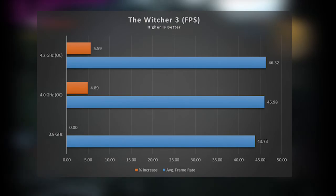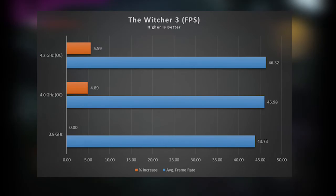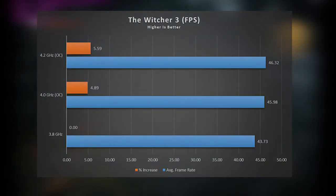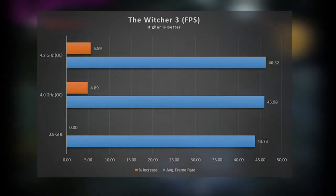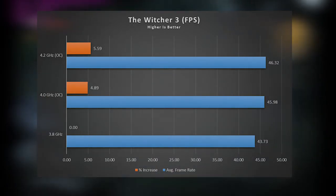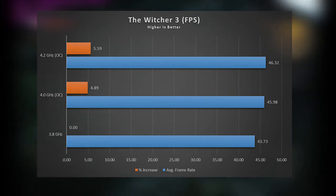The first game we tested was The Witcher 3. This game has always been GPU-bound on my system, except for a few intensive scenes in and around Novigrad where my FX4300 struggles to keep up with my GPU. We do not see a whole lot of improvement even when overclocked to 4.2GHz, as my GPU was always above 90% utilization when playing this game. CDPR have done an excellent job optimizing this game, as it completely maxes out both my processor and my graphics card.